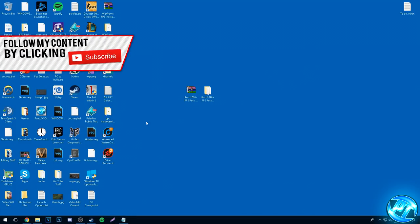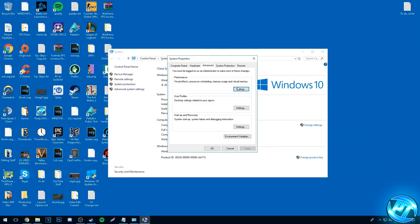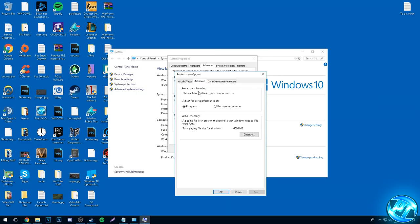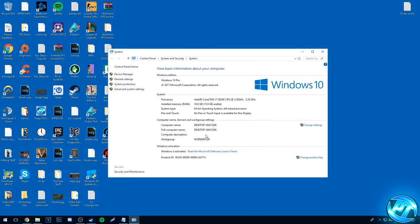Now we're going to optimize Windows itself. Go to the bottom left, type in This PC, right-click on This PC, go to Properties. On the left-hand side go to Advanced System Settings, go to the Advanced tab, under Performance go to Settings and set Visual Effects to Custom. Disable every single option inside of here by unchecking them, except Show Thumbnails Instead of Icons and Smooth Edges of Screen Fonts — though I personally turn that last one off too for a minor FPS increase. Hit Apply, go to the Advanced tab, make sure Processor Scheduling is set to Adjust for Best Performance for Programs. Go to Data Execution Prevention and make sure DEP is set for essential Windows programs and services only. Press Apply, OK, and OK.